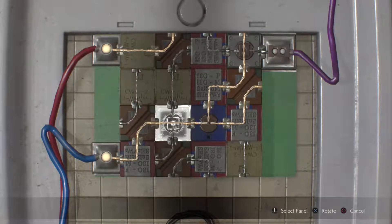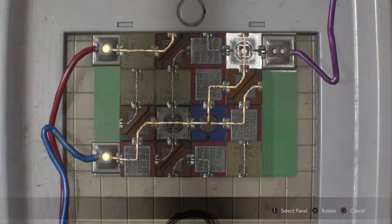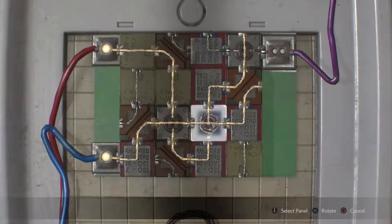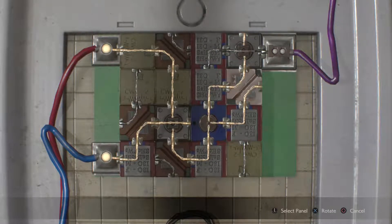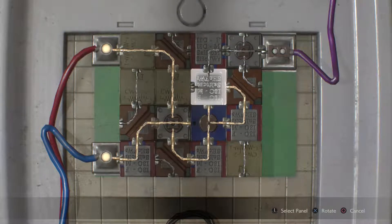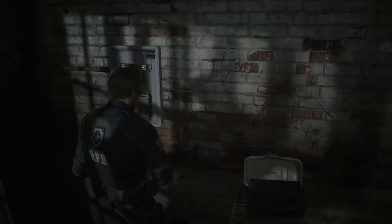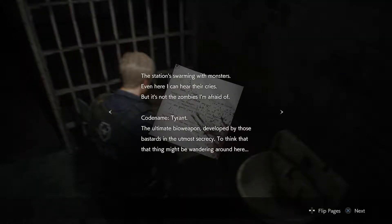Oh my goodness, this doesn't look right clearly. There's the... where does it go? Okay, it goes that way, up there. Is that not it then? Yeah, maybe. There we go. This is nice - I prefer ammo, but never mind. Ben's memo: station swarmed with monsters. Even here I can hear their cries.